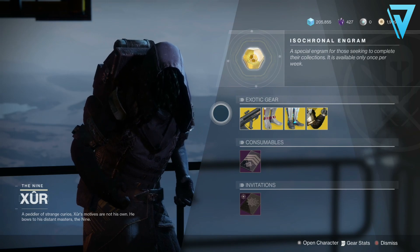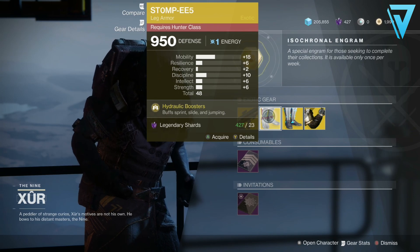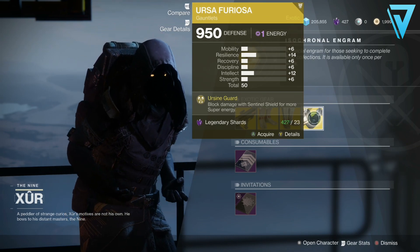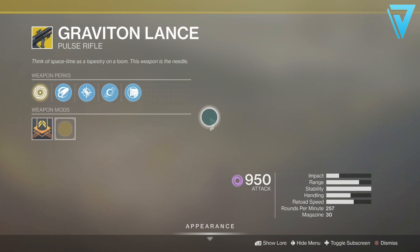Quick scan for the week: we have Graviton Lance, which is the exotic pulse rifle; Stompies for the Hunter; Transversive Steps for the Warlock; and Ursa Furiosa for the Titan.